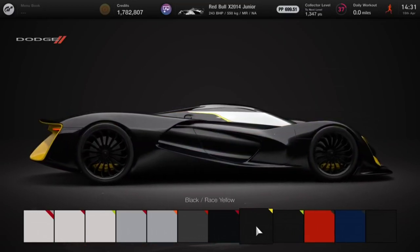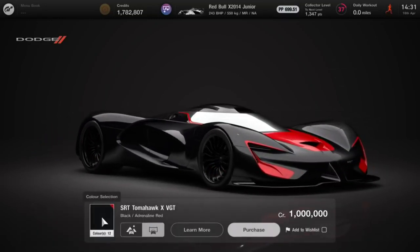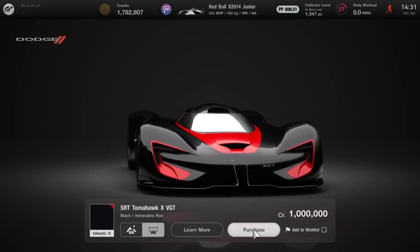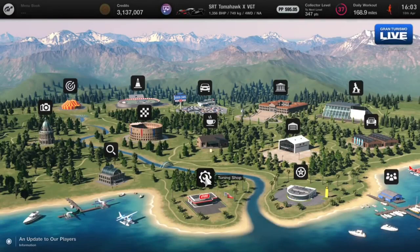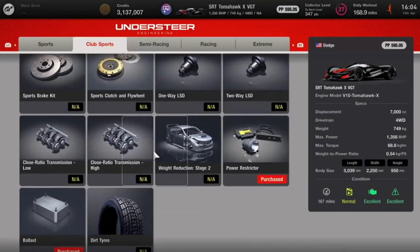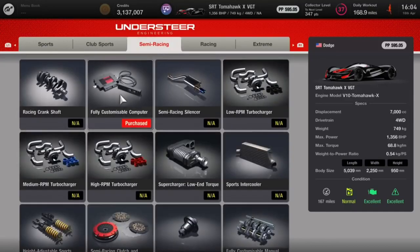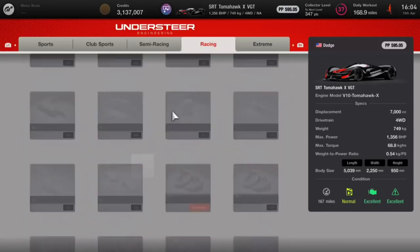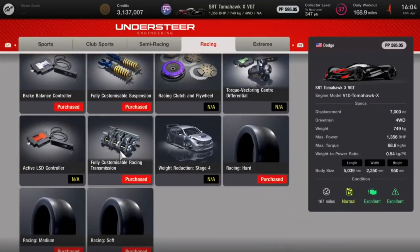It's worth investing to get this best money farming method, so purchase the car in any colour you want. Then we need to give it a few little tweaks to fine tune the car and bring the PP under the barrier we need. You need to buy the power restrictor - I also bought the ballast but we didn't end up using that. The next thing to buy: come over to Racing, go to the bottom, and get the fully customisable racing transmission.